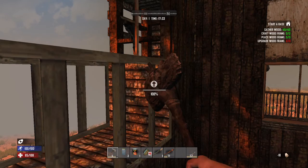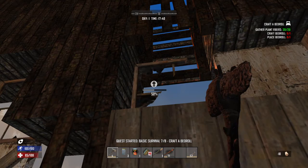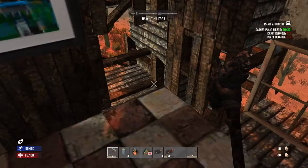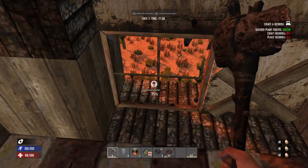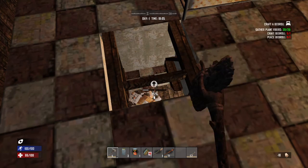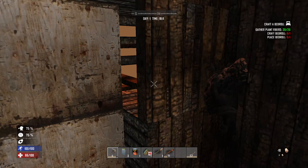That's the other thing I like about this game — it has structural integrity. If you don't have anything supporting something, it will fall down and you'll lose all the material, which forces you to be smart about what you're doing. Most of you might ask why I'm doing this on the second floor — that's because they have spider zombies that can actually crawl up the building and get through where normal zombies can't. I'm also doing this because I don't want anything to accidentally break and fall through.